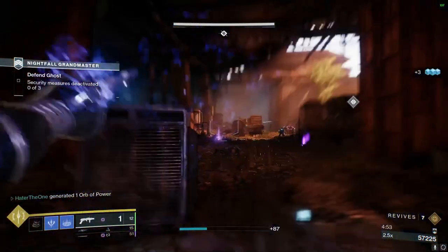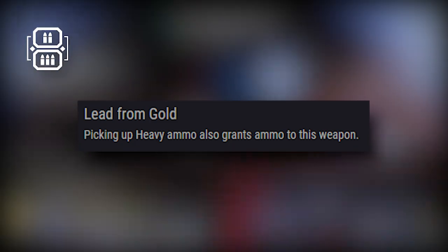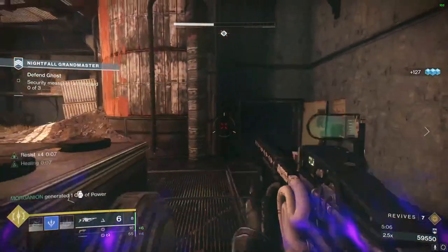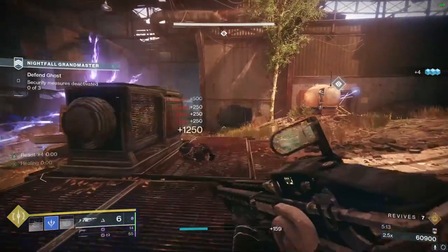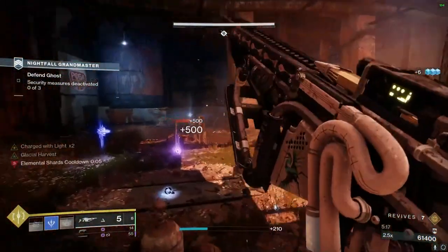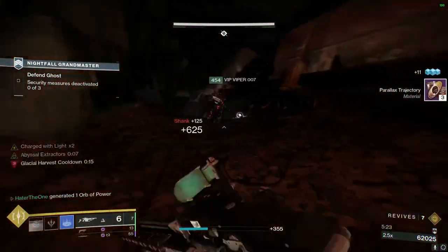If you missed last week's video, to put it simply: Lead from Gold is a perk that only rolls on special ammo weapons, and it makes heavy ammo bricks also give ammo to the weapon with Lead from Gold on it. If we have two special ammo weapons equipped at the same time, heavy ammo economy just flies through the roof, meaning we always have ammo for the Lead from Gold weapon. This basically turns our Lead from Gold weapon into a pseudo-kinetic weapon, except it uses special ammo.